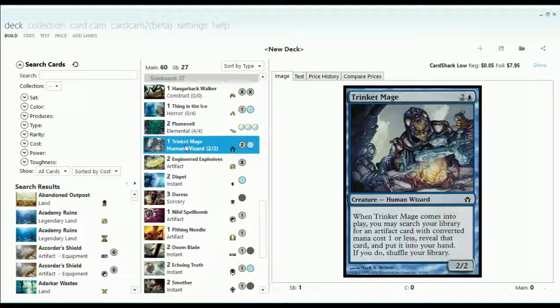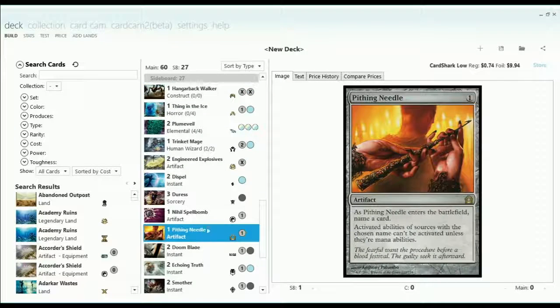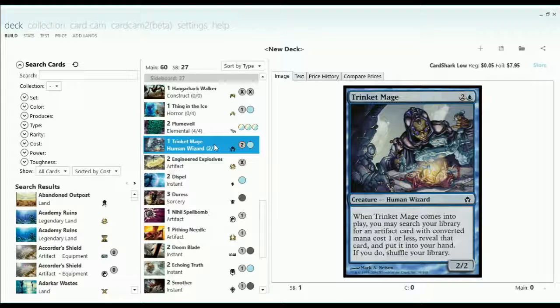One other thing I pulled out of this was from a friend who was running control decks as well. He had this interesting sideboard package: a Trinket Mage followed up by some one-mana-or-less searchable artifacts like Engineered Explosives, Hangarback Walker, Pithing Needle, and either Nihil Spellbomb — since I've got Black — or Relic of Progenitus. Being able to tutor those cards means instead of having to run two of each in the sideboard, you could just run one of each and tutor for them.